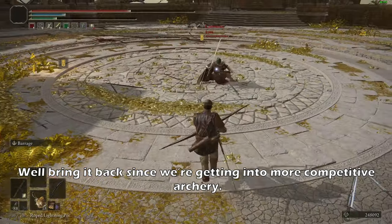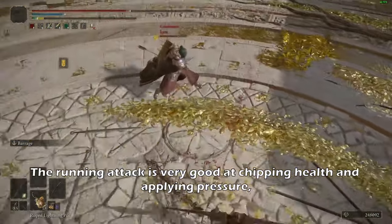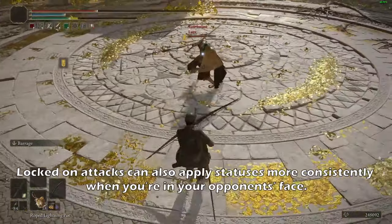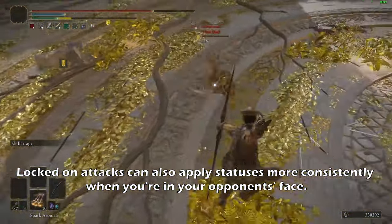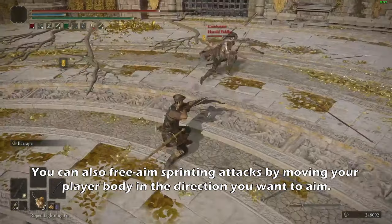While it's possible to only free aim with a bow, sometimes it's not the most reliable. To make a bow really shine, you should also practice locked-on archery. Remember when I said to forget the running attack? Well, bring it back, since we're getting into more competitive archery. The running attack is very good at chipping health and applying pressure, and it is way less predictable than the normal running attacks you can free aim with. Locked-on attacks can also apply statuses more consistently when you're in your opponent's face. You can also free aim sprinting attacks by moving your player body in the direction you want to aim.